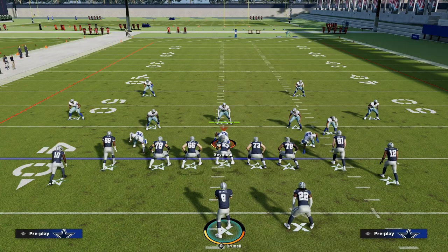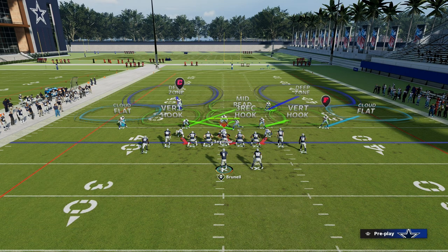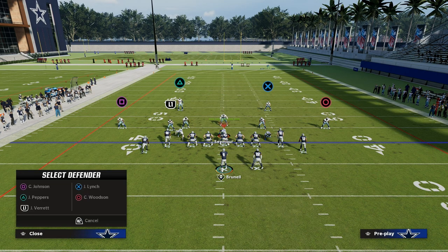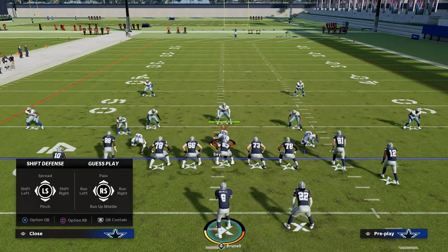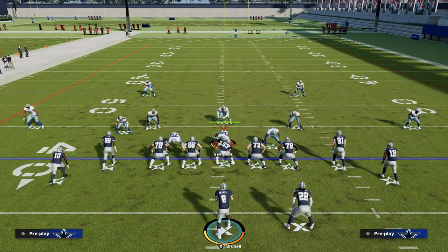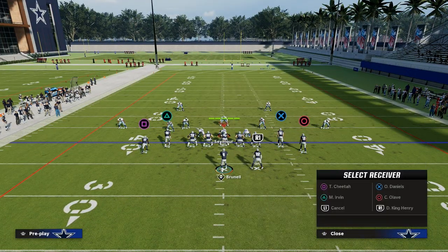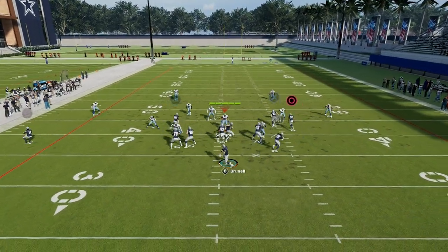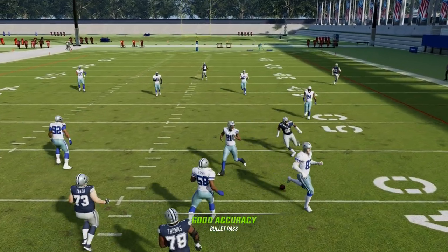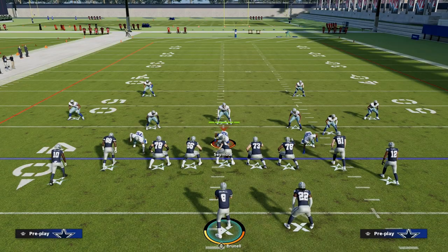There is some value, if they are running double flat coverage against you, in taking the running back and putting him on the flat. Now your drag route is going to have space right in that little pocket. He wasn't going to slam, but he'd be opening that little pocket there.